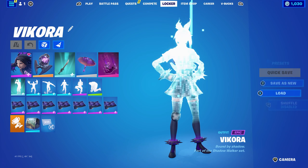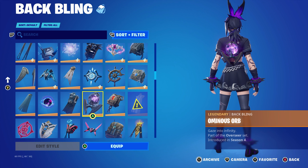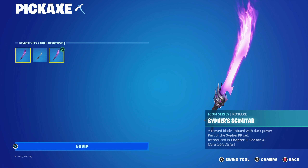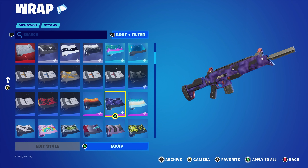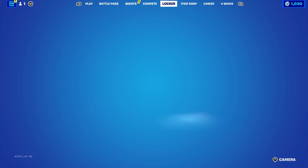For the next combo I used the Ominous Orb back bling, part of the Overseer set introduced in Chapter 1 Season 4, for the purple. Pickaxe is the Cypher Scimitar — Cypher PK's pickaxe — using the full reactive style similar to the previous combo, for the black and purple. The wrap is The Storm from the Chapter 1 Season 9 battle pass, part of the Storm Stalker set. It's an animated wrap that looks like a storm going off in the gun, which is pretty cool. Black and purple work very nicely.